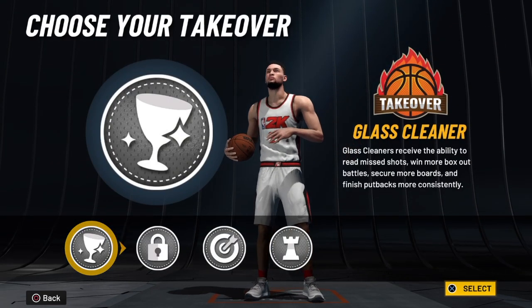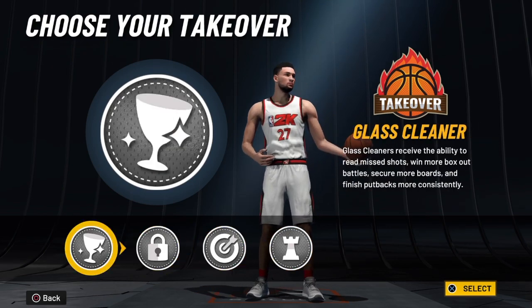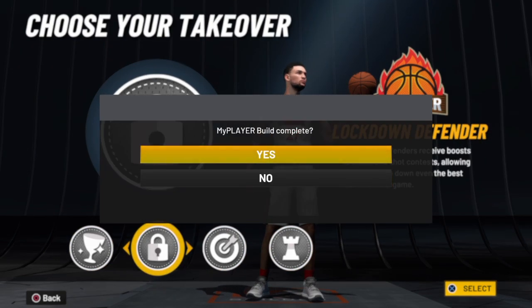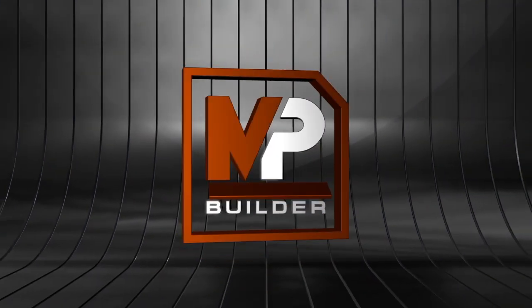For the takeovers, we have rebounding, defense, sharpshooting, and playmaker. I'm going to choose defense — you can choose what you want, that's totally up to you. But are you ready? Because I do not click back.